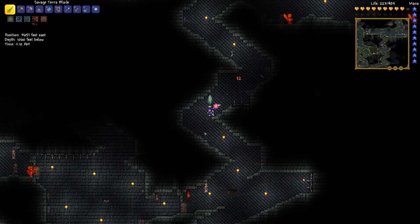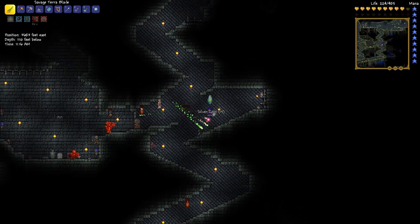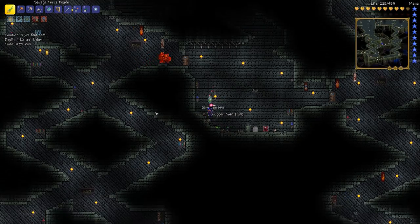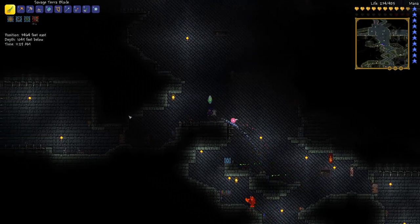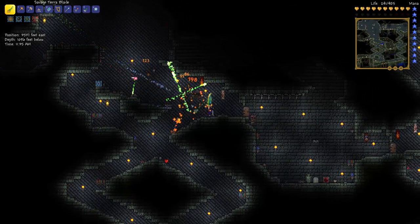Let's go over here. These spikes — I've gotten so low on health. That's blue armored bones. There's the crimson chest. The crimson chest is good — I want it because it has vampire knives in it. Vampire knives are good; they don't do as much damage, but they fire three and they bring back life. Nothing over here — don't even know why I went over there.